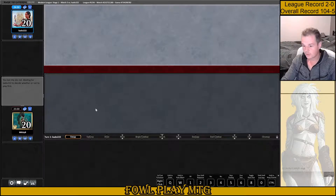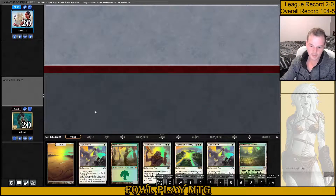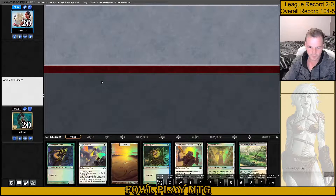Triple 2. Losing the die roll, so they're going to be on the play. Got a Leyline hand with Drydarb and no Totem Armour, no Core Spirit Dancer. I'm going to throw this one — I think we can do better.